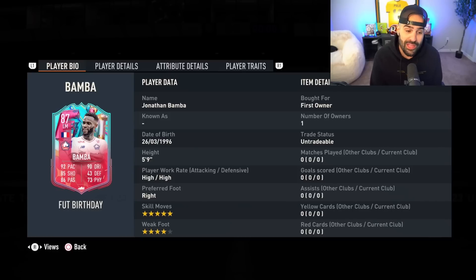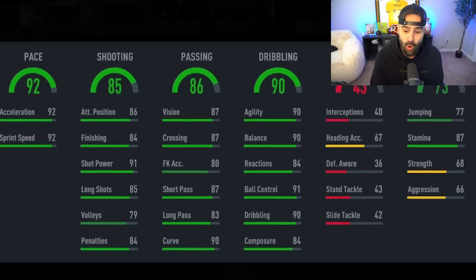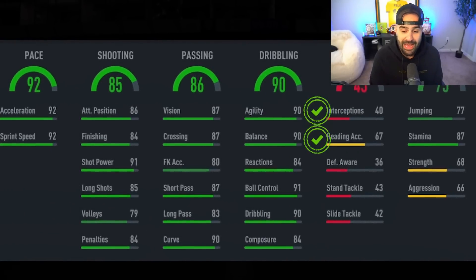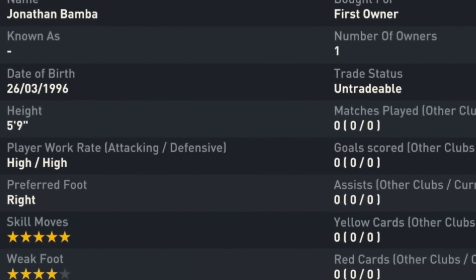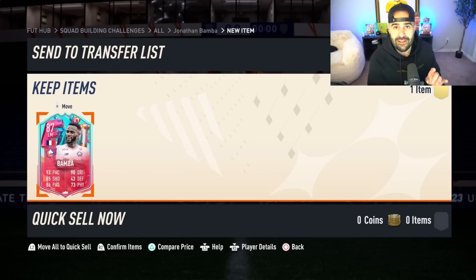Bamba is a five-star skiller with a four-star weak foot. Everything about him looks very saucy — he always comes with good agility, good balance, and good ball control. The position is a little tricky since he plays left wing or left mid, so we're going to have to move Mbappe inside, which could mean dropping Pelé, but we'll worry about that later.